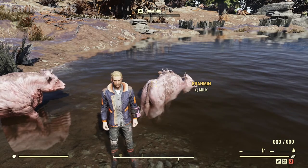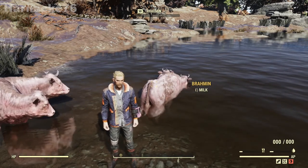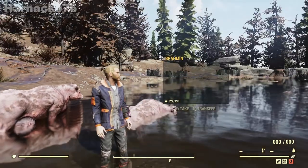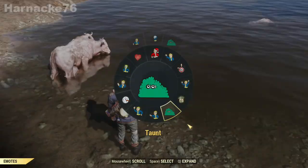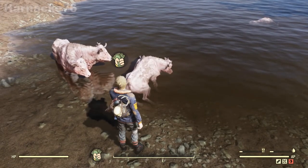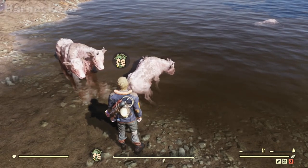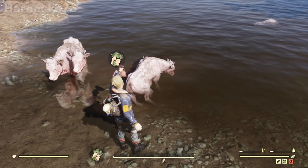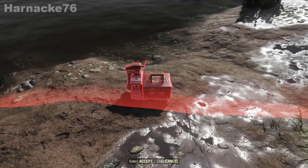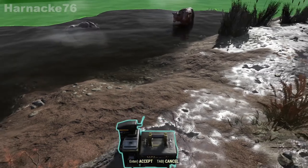Now, these pets sometimes they spontaneously die, but the good thing about existing spawn pets is they always will come back after a little while, so don't be alarmed if they just drop dead. Also, if another creature or another player kills them, they will respawn again — that's the best thing about existing spawn pets.